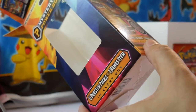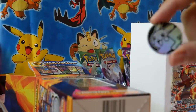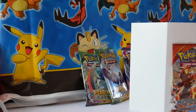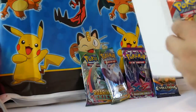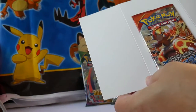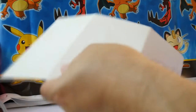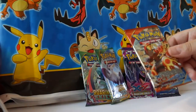The rest of the stuff consists of a code card and a Pikachu coin. Is that really all we get in here? Five booster packs and one bonus item. The bonus item, once again, is a coin. This Primal Clash is affixed to a white cardboard card with some glue or sticky tape.